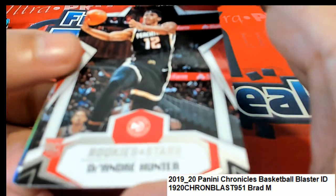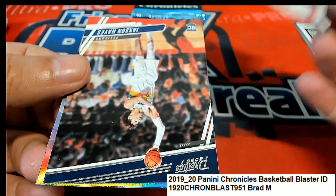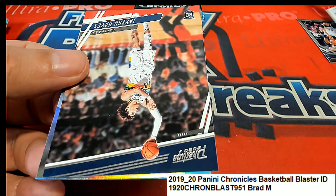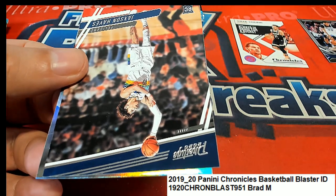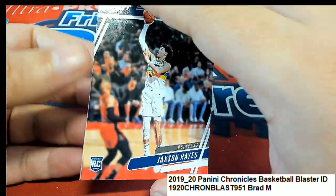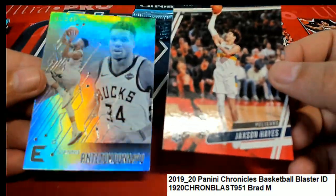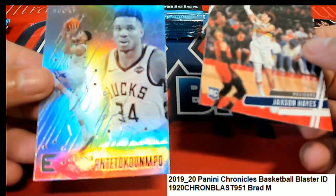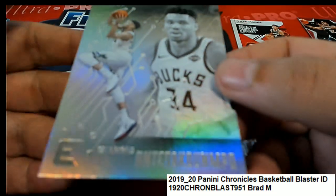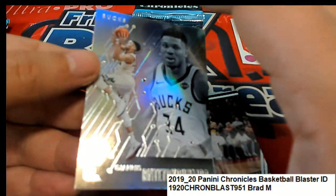Rookies and Stars, DeAndre Hunter. Jackson Hayes. Nice Milwaukee Bucks. This is one of those envelope cards, but it's not the one that's gold. We were just looking at something similar to this, but it was a golden one.